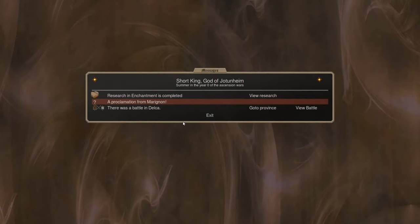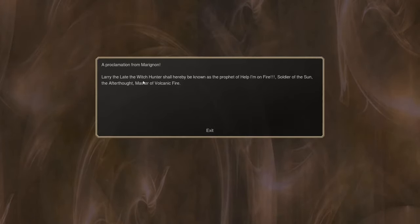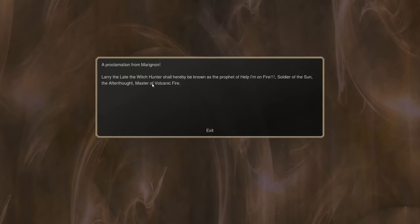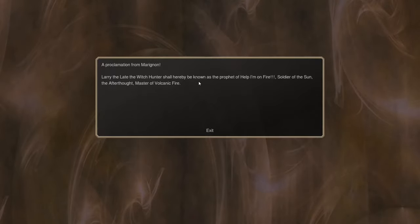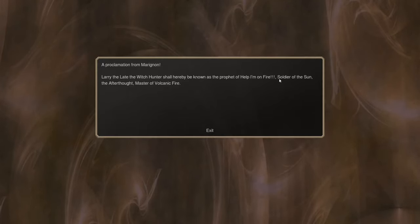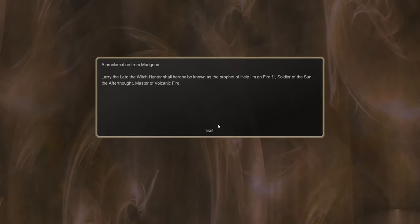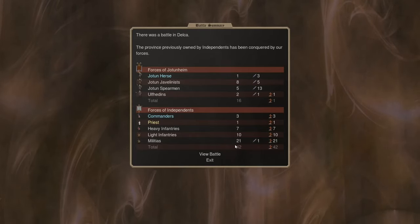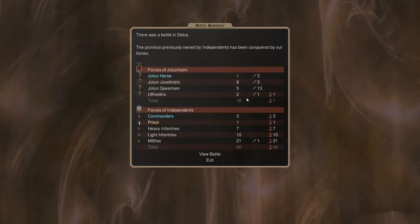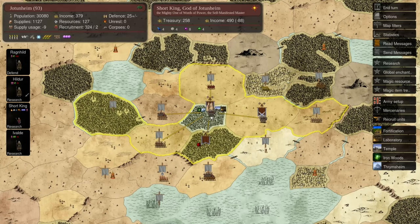It is now turn four. Our research is still going strong. We've received a proclamation from Marignon — he waited a turn to declare his prophet, one turn slower than everybody else. That's probably because he wanted to recruit a better commander, either for a higher-level priest or a stronger chassis for combat. I'm going to assume his god is either the Baphomet, a burning skull, or the Divine Word, a giant word made of fire. We also have another battle — we did lose one of our Ulfhedna, which is irritating as they're quite expensive.